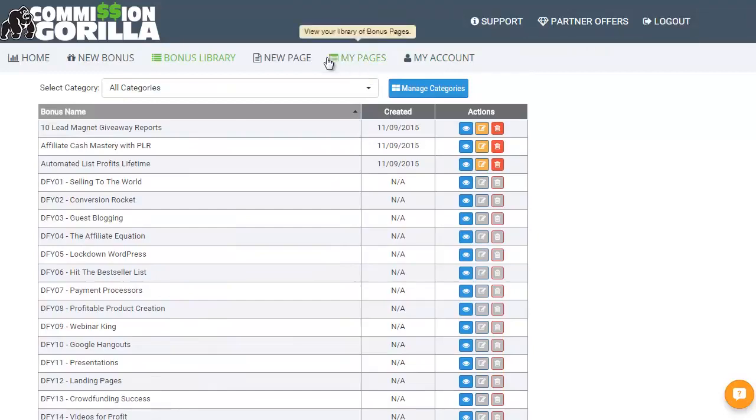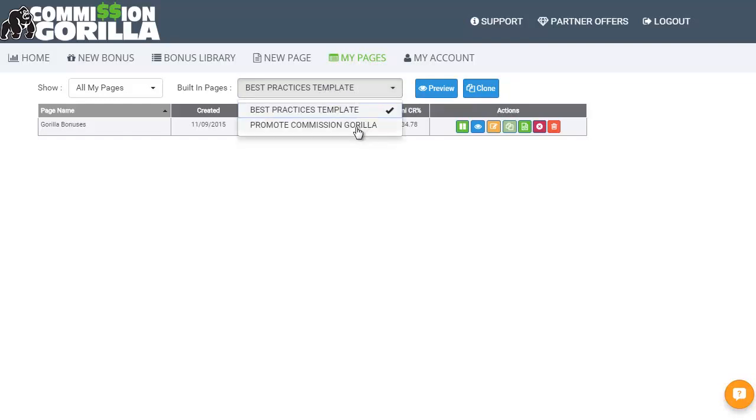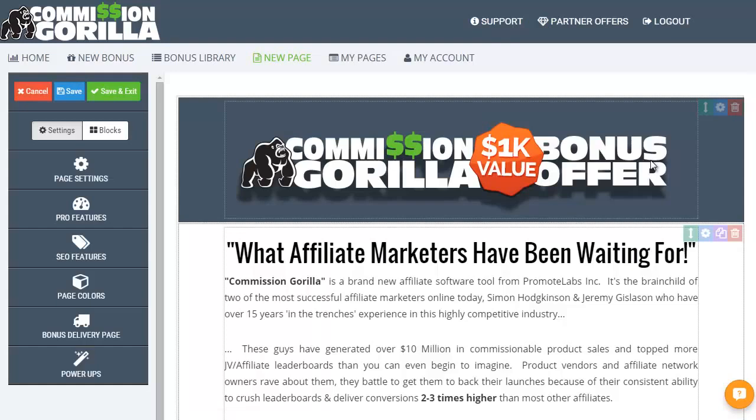It literally took me half an hour to get them all set up. Now let's take a look at the bonus pages themselves. You can click on new page and start totally blank — I've not actually tried that. I went to my pages and discovered there are a couple in here. There's the best practices template, so that's a good starting place so you're not looking at a blank page — you've got something to work with. I've also got a bonus page set up for Commission Guerrilla itself, and I can edit my existing one, which you can see with some raw stats. Those raw stats are very useful — you can see how well each individual page is doing and how many click-throughs you're getting.